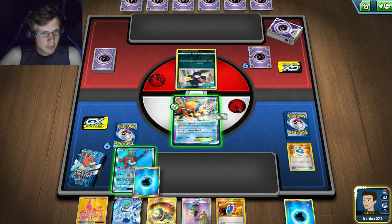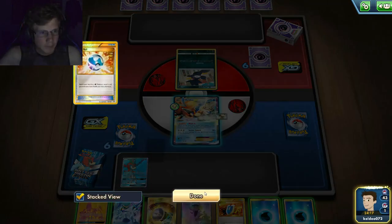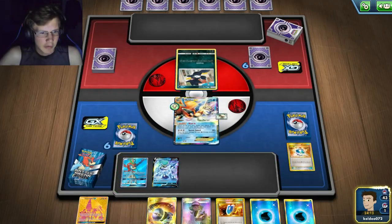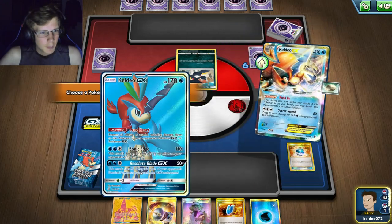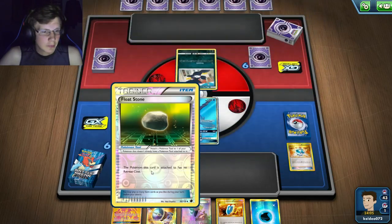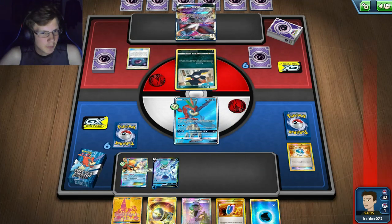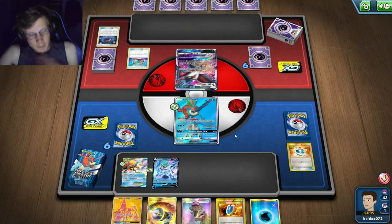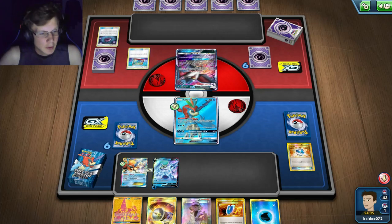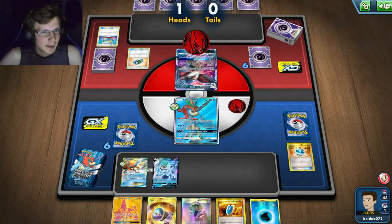I'm thinking — do I even need to put this guy down? He could set up a Silent Lab. I think if I just set my Ice Rider up I can win. I'll use Keldeo to block attacks in the meantime if possible. He's probably playing one Field Blower, and if the Float stays that'd be great. I'm still feeling pretty confident because I only play basic energies and Float Stone as a tool.